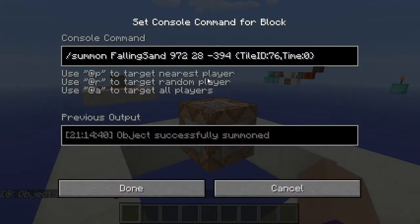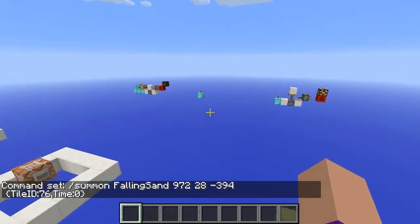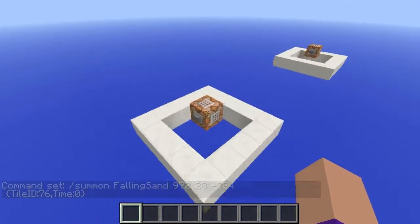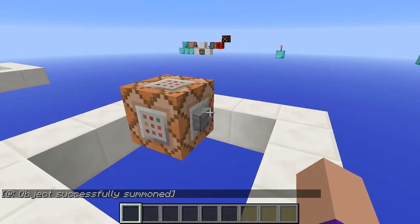Using the new 1.7 snapshot summon command, you can now create wireless redstone signals that require nothing more than a redstone torch as the receiver. When I press this button you should see that the torch flickers for a brief moment.